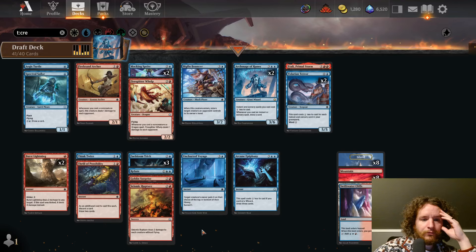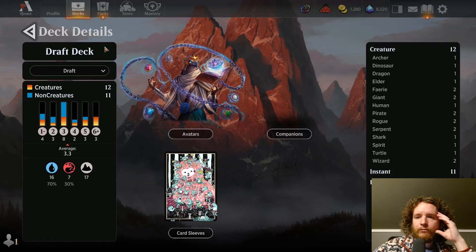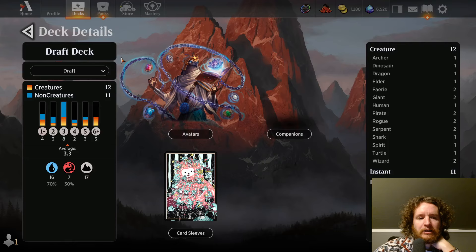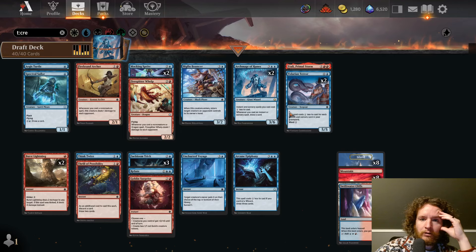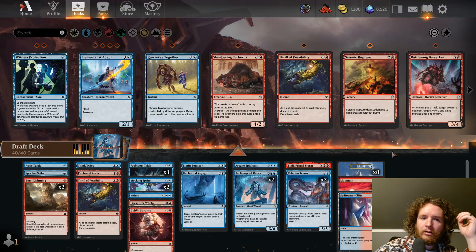We should be okay — if two damage to all creatures is going to be helpful, we should have enough 1/1s to make it work. So this is 12 creatures, 11 instants — no enchantments, no artifacts, just creatures, instants, and lands. No sorceries even. I think it's good. The curve's a little high at 3.3, but we're playing 17 lands. We have two Burst Lightnings for early, a turtle to block, Spectral Sailor, Archmage of Runes, Arcane Epiphany, Refute, Thrill, and Think Twice — six draw spells. Yeah, I think this is good. Wish I had another Think Twice.